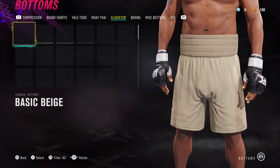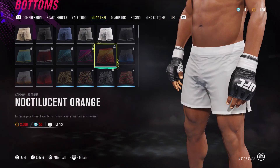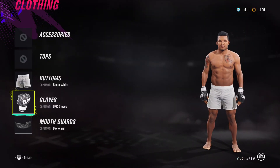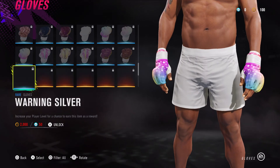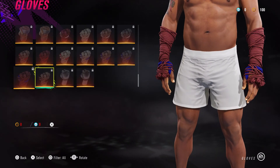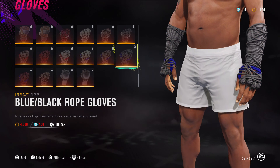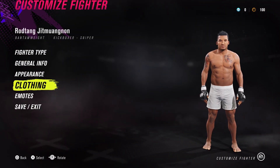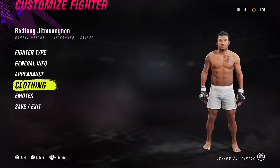For his clothing I've given him the UFC Muay Thai gear. If you want to give him Muay Thai shorts, go to Muay Thai and pick those and the gloves. I really want to get Borkal right but he's so difficult with this creation system. Add Muay Thai wraps if you want. Alright guys, I'm going to record the next video — keep suggestions coming and I'll crack on with it.